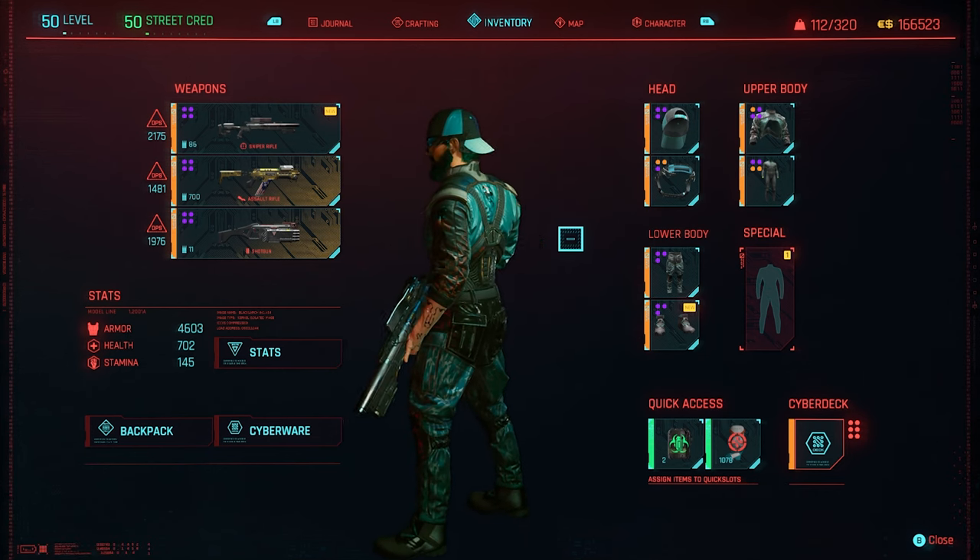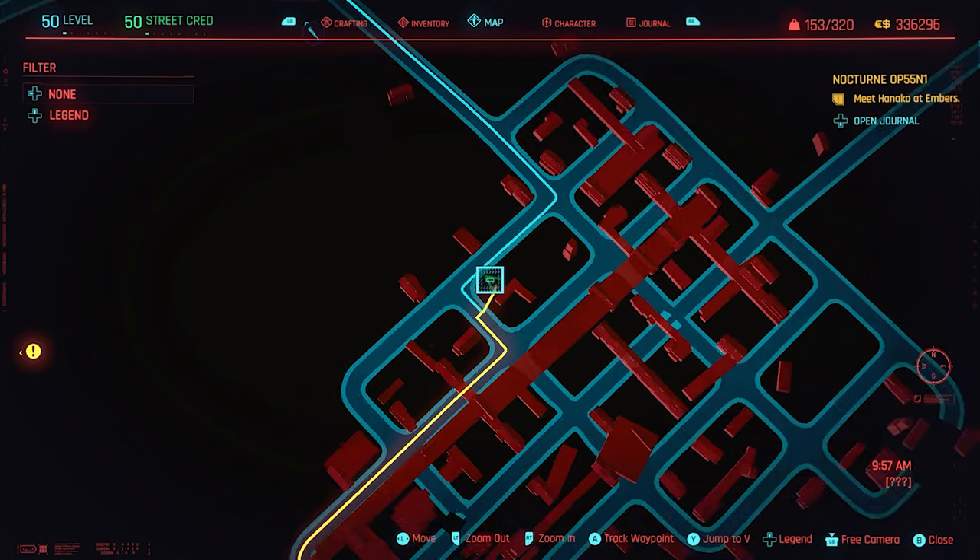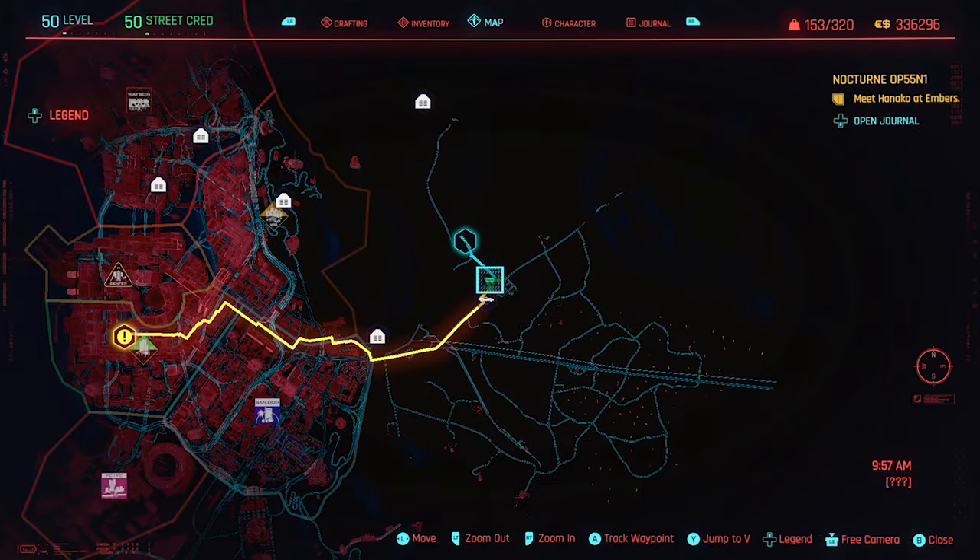Four slots is the maximum. So that is the four Net Runner pieces. Now if you want the other two pieces which I think go really well — that's the Techie hat and the jacket.